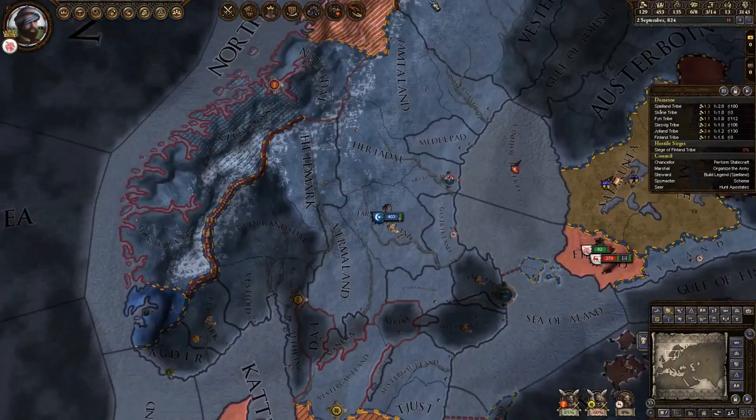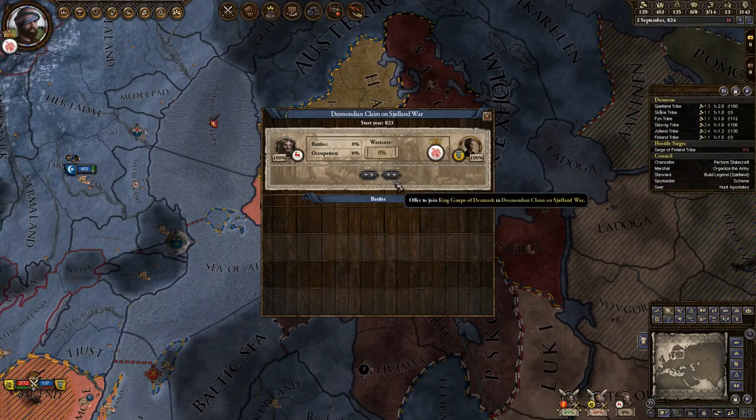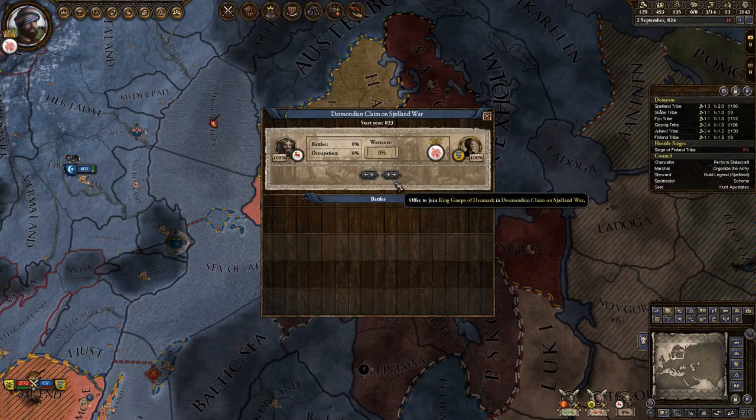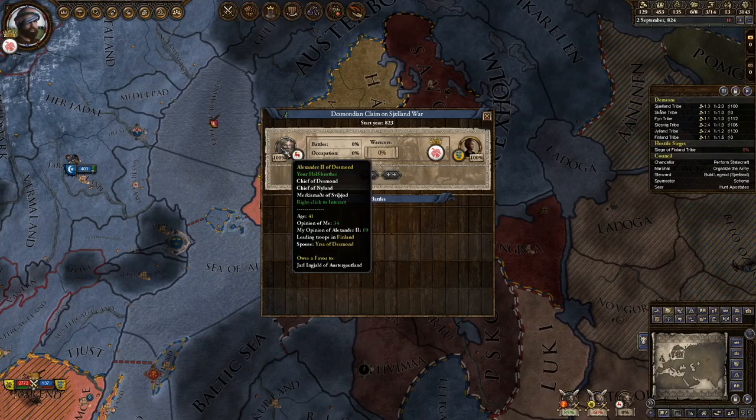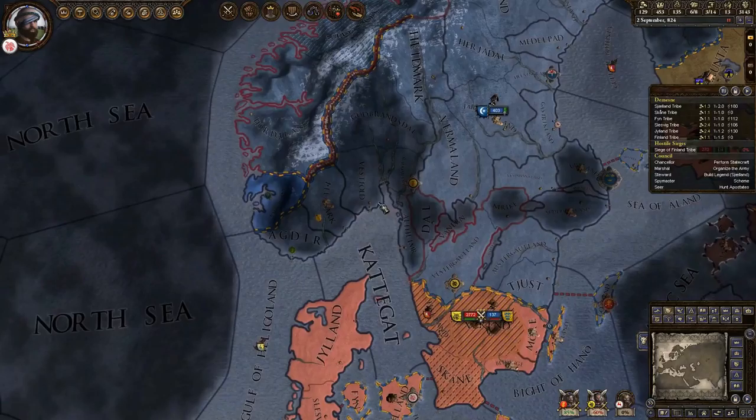Right now we're currently involved in two wars and a third war is being declared as well. It looks like we can't join either side - probably because this guy is related to our dynasty. That would be my guess anyways.